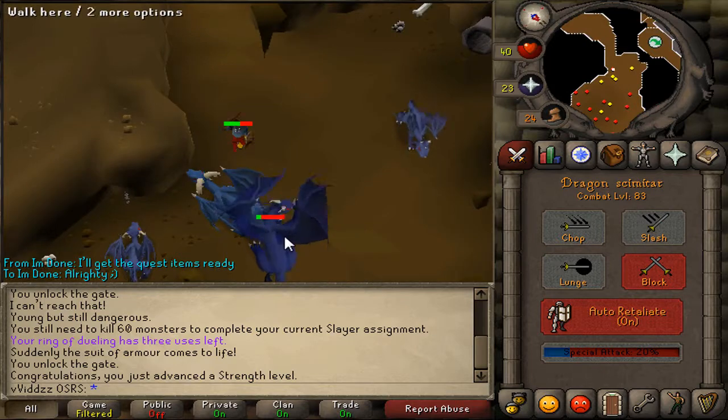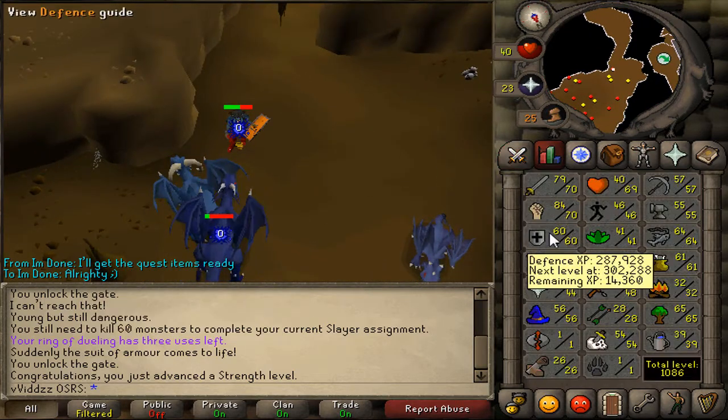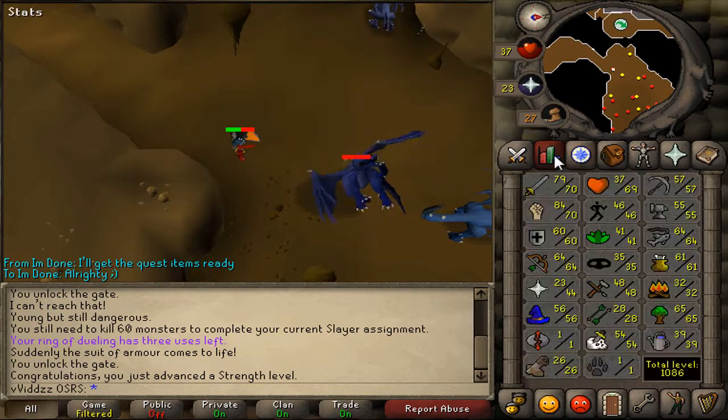Now I'm going to switch up the attack style to defensive. I really need to get myself a whip so I can train my defense to 70. Then I can wear barrows and then hopefully I'll be able to get 70 range as well.